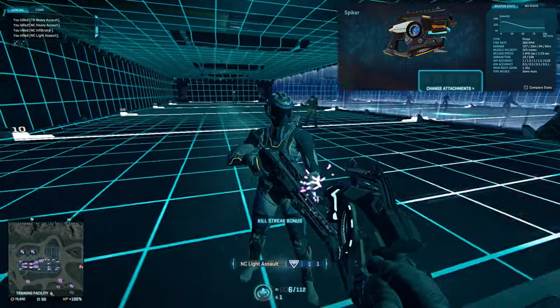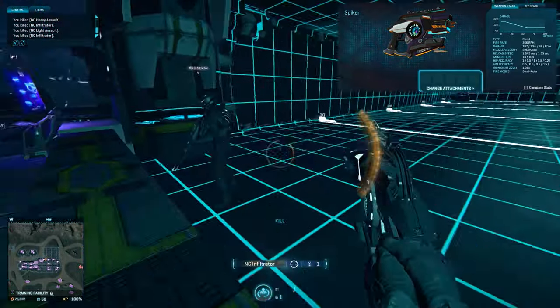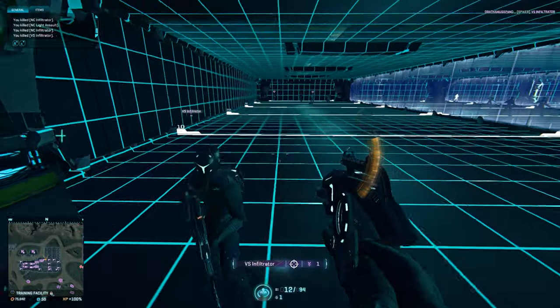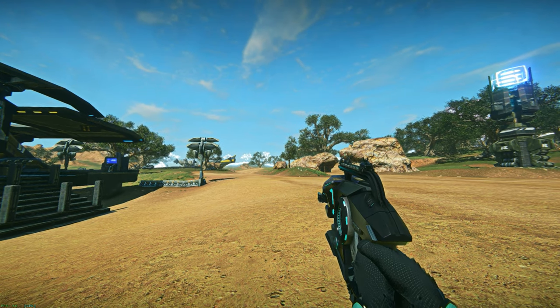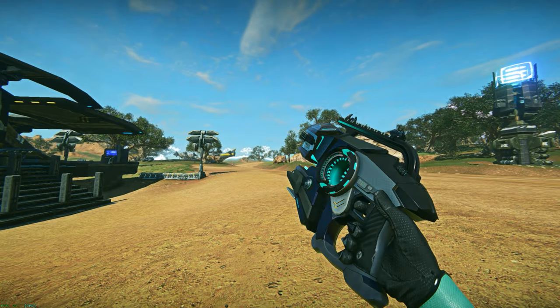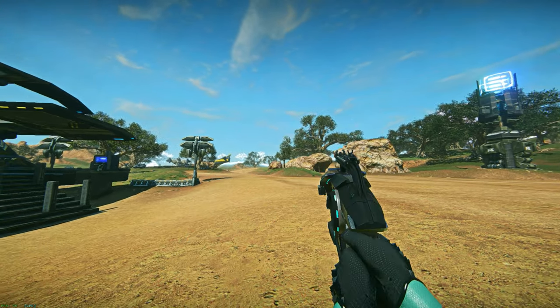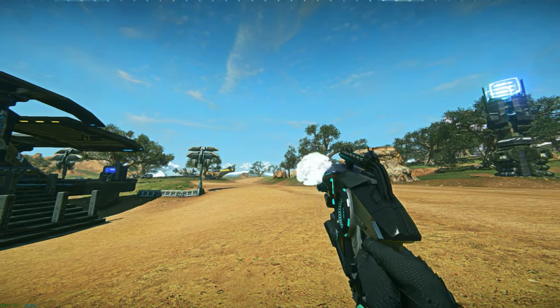If you don't wish to use the charge mechanic, there's an odd trigger delay on the Spiker that will turn a lot of people off of the weapon. Personally, I wish the burst fire was its default fire mode and pressing B would flip the gun to only charge up — that way the gun offers more versatility. It's a neat toy to play with, especially since you can suppress it, but it won't be replacing any of my Commissioner loadouts anytime soon.